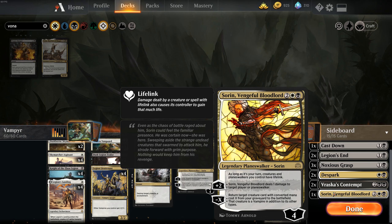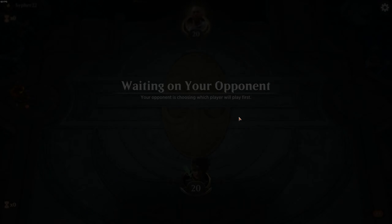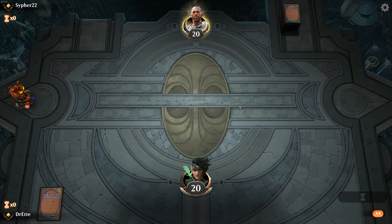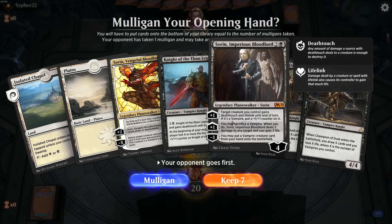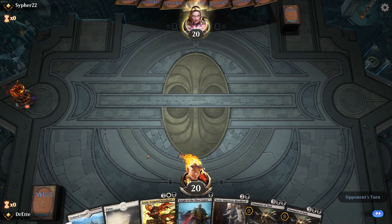With that done, let's get into a few games and see how this pans out. Jumping into our first best-of-three series against Cipher-22. We're likely going to be on the draw, which isn't ideal, but take what we can get. Looking at our hand — if we hit our land drop, we can play Sorin on curve. I really don't like missing Knight of Ebon Legion on turn one, but with us being on the draw there's a decent chance we hit our Swamp.